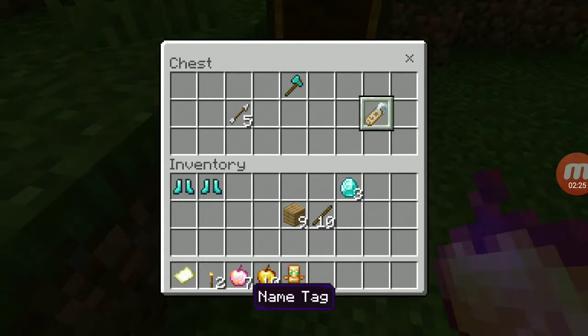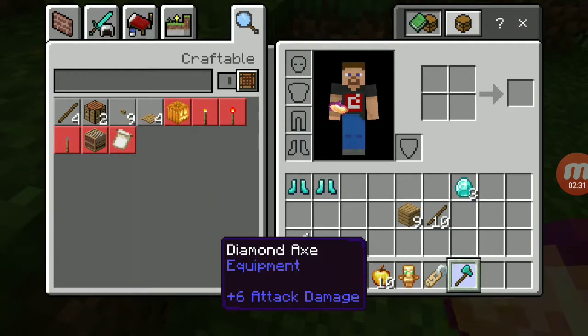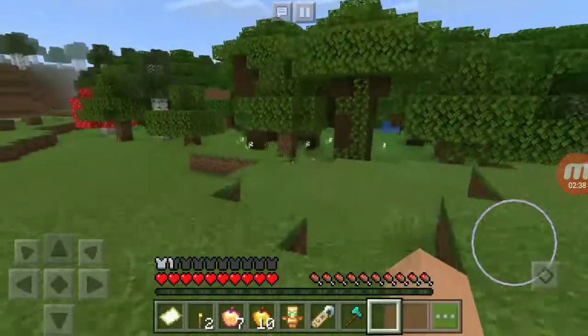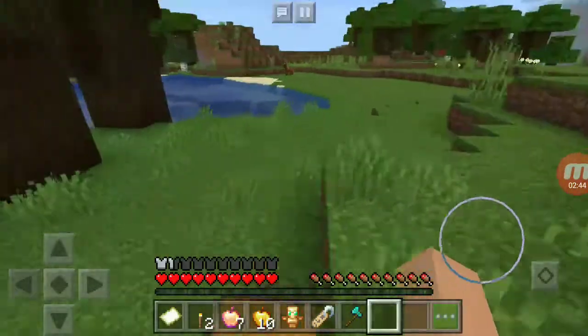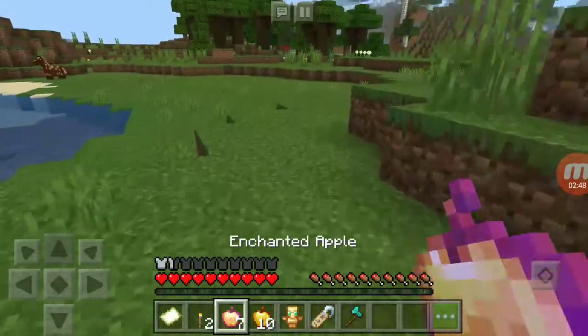And diamond boots, a totem of undying, a name tag, five arrows, and a diamond axe. Not only can I now make a diamond pickaxe, I have a diamond axe and diamond boots already. There can be different loot you gain from the bonus chest - this is actually one of the best bonus chests I've seen. Usually it's less than what this one is.